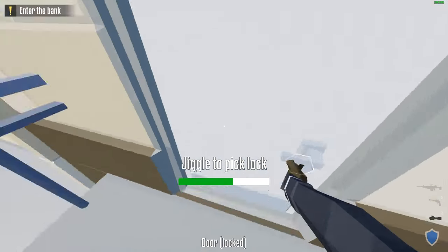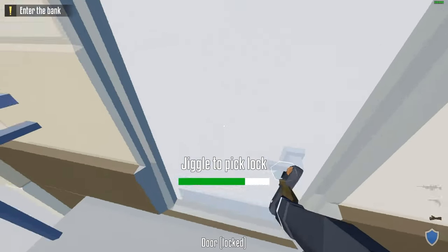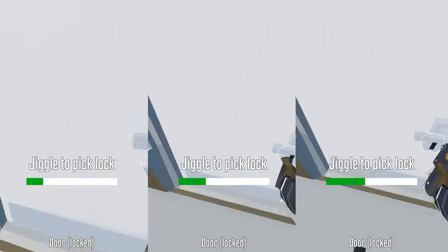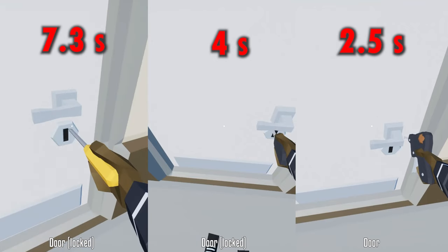The advanced lockpick is almost two times as fast as the normal one, unlocked at level 6. Then we have the expert lockpick at level 14. Here's a comparison between all of them — you can really see the big difference.